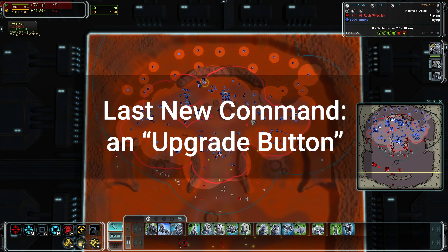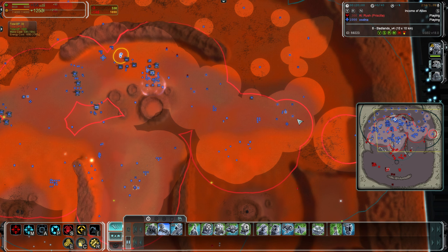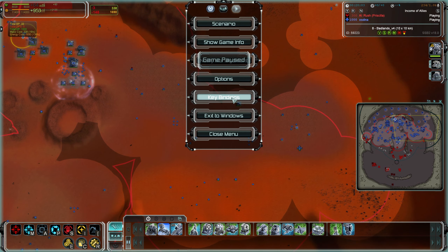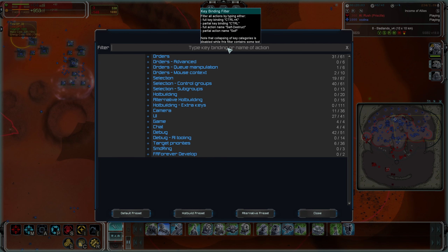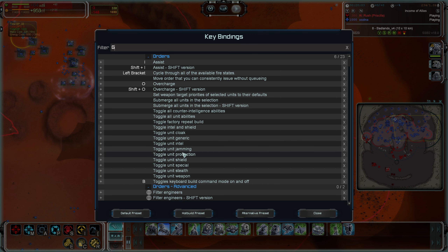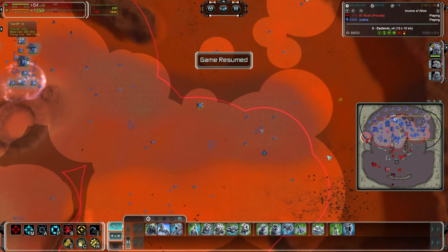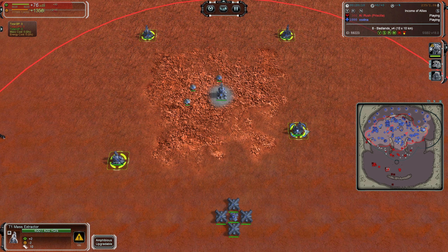Last but not least is a very useful function — I'm surprised it's taken this long. It is an upgrade button that upgrades anything under the mouse pointer. You do need to set this up: go to controls and look for the action 'upgrade a structure,' which by default was not bound. I've bound it to Shift G since that's no longer used. Now if you hover something suitable under the mouse pointer and press it, it will upgrade.